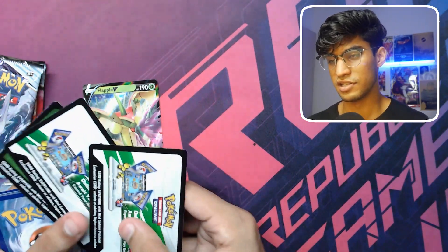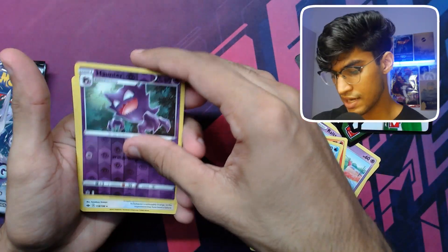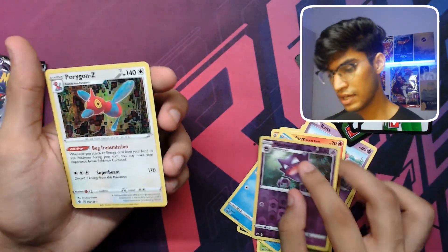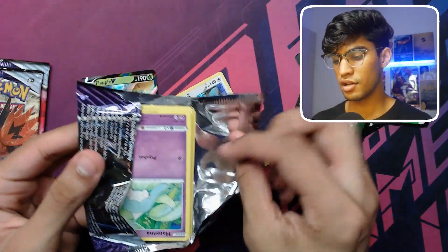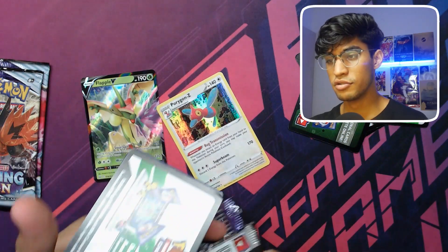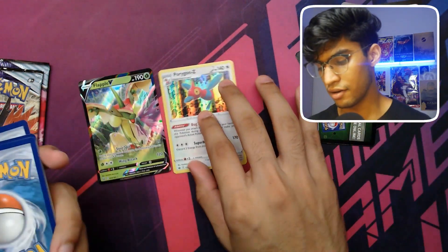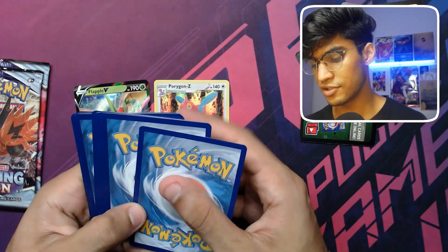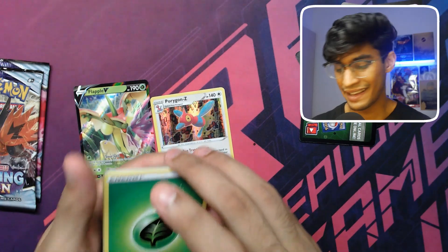Chilling Reign comes through with a white code card, and already we have beaten the previous box — in three packs we've gotten two white code cards, beating the first box entirely. Oh, a Porygon-Z — that's a sick holo pull! We still have three more packs of Chilling Reign and three packs of Evolving Skies. I'm really trusting Evolving Skies to end this video off with a bang.